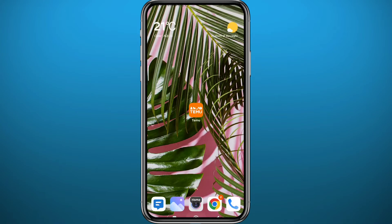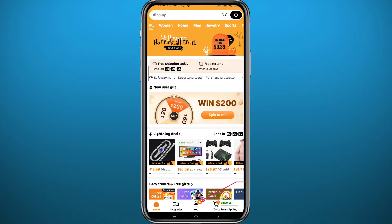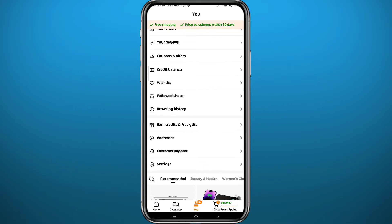After the update, go ahead and open the Temu app and wait for it to fully load up. Once it does, make sure you are logged into your account. Tap on the profile icon at the bottom — you can see at the top that I'm logged into my account. Now I need to get to 'Earn Credits and Free Gifts.'